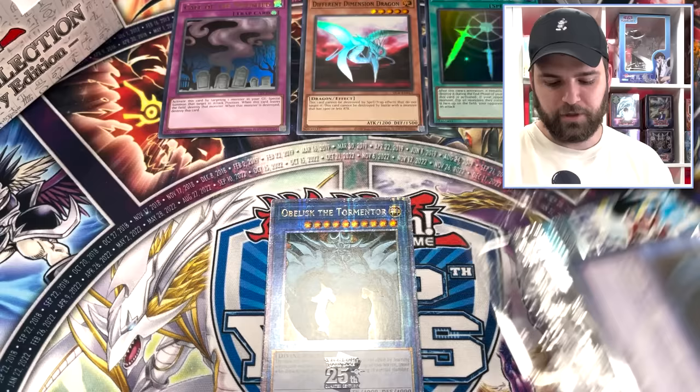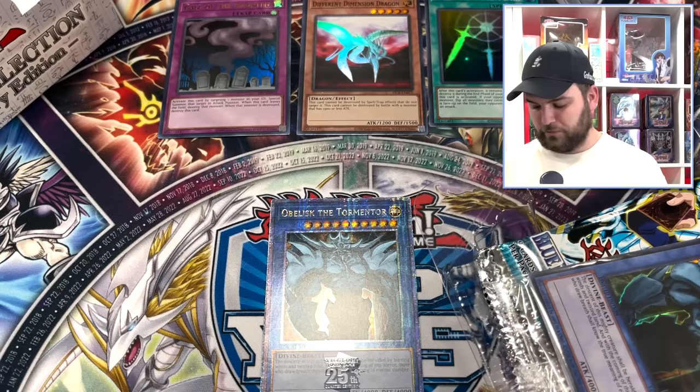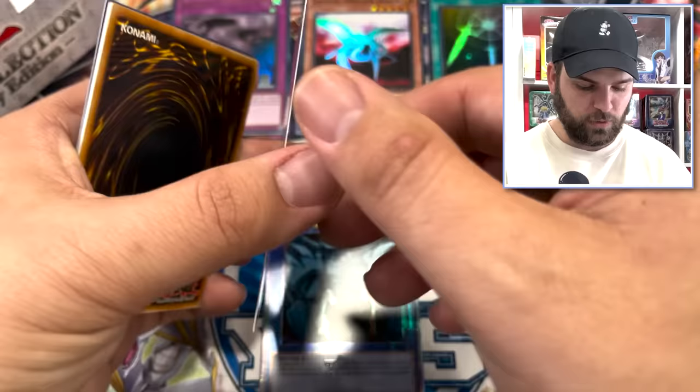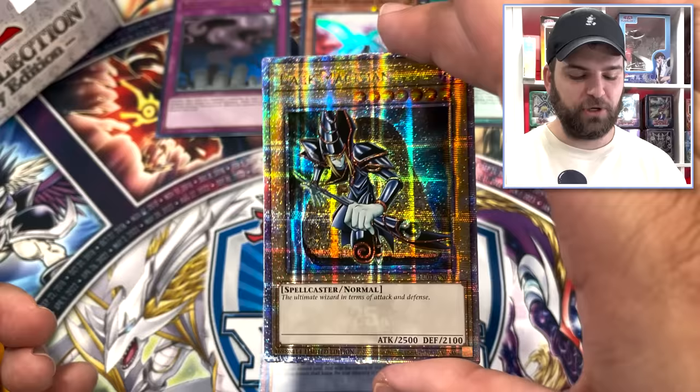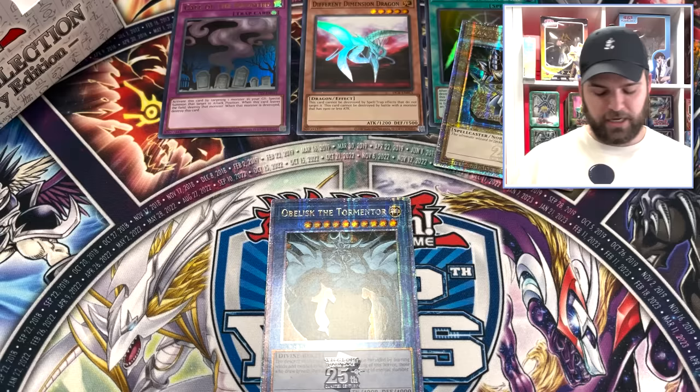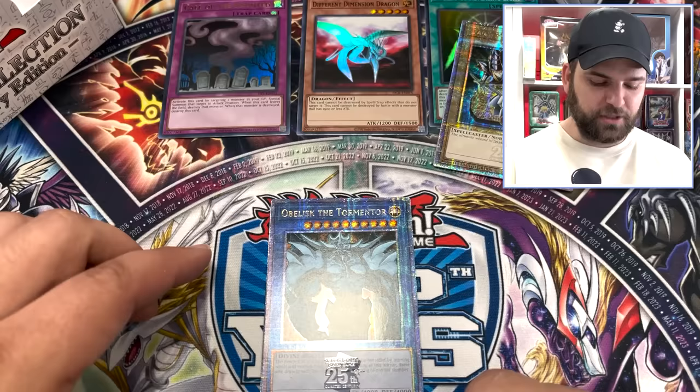Third mini box — let's see what it has in store. Obelisk the Tormentor Quarter Century promo again. This one has Dark Magician, Blue Eyes, or Red Eyes. Oh, Dark Magician — it's so beautiful! Konami, this is the prettiest, most beautiful promo you've ever made. They're going to do this for the 10s coming out in August or September. You can see the 25th stamp on that Obelisk looking us down.